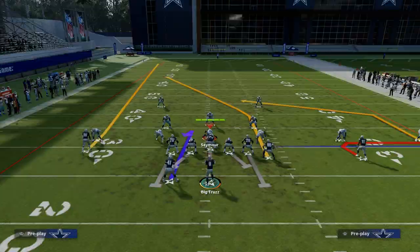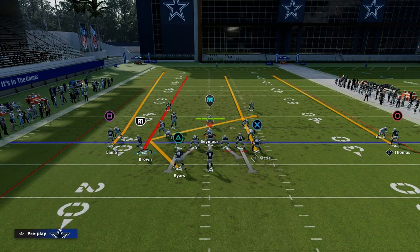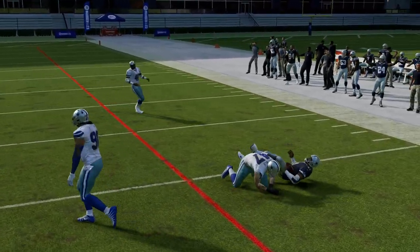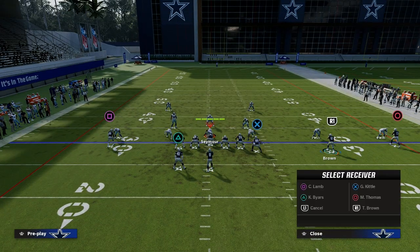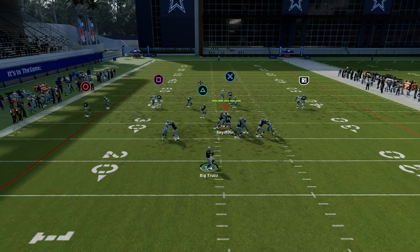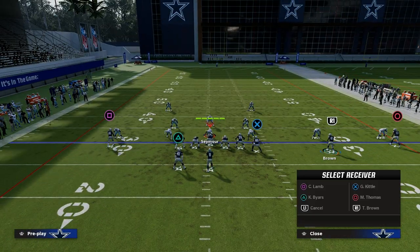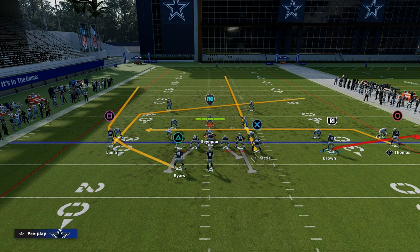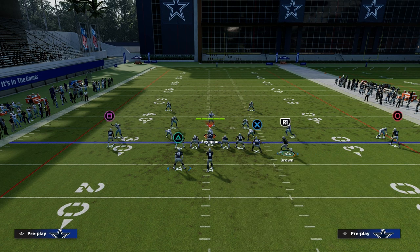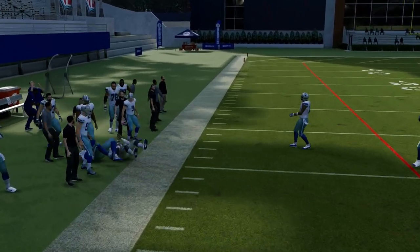If you want something a little better against man and against the blitz, you could also angle the back — that gives you a clean read over the middle of the field right there, and you still get that same seam read on the right. You can also run a slant-post concept, which gives you a seam to the tight end. There are a lot of different ways to create the seams idea from this formation, but I personally really like having the ability to attack the seams just like this. If they go man, oftentimes I can make a big play by hitting my running back just like that.